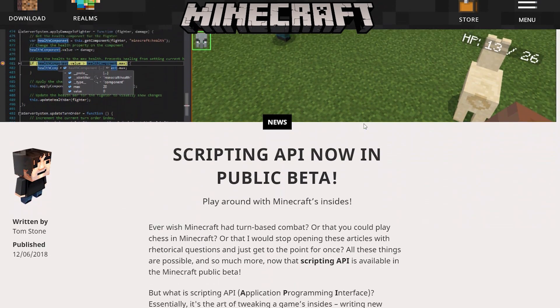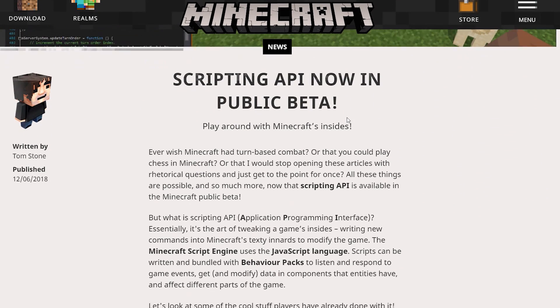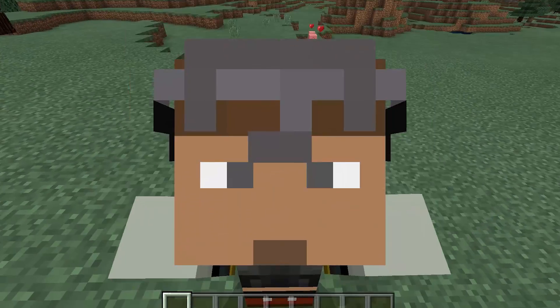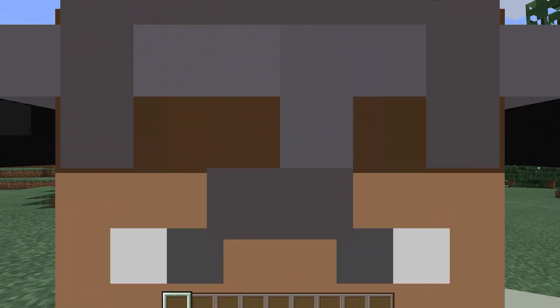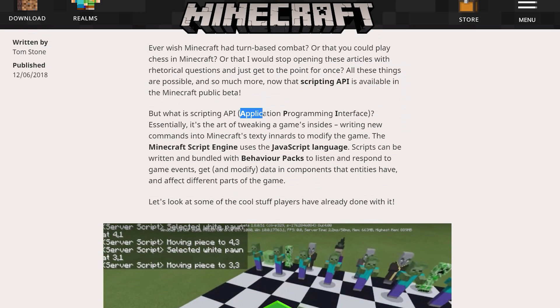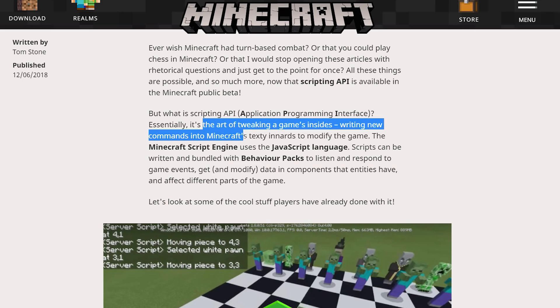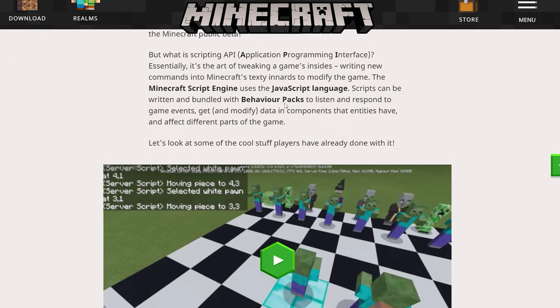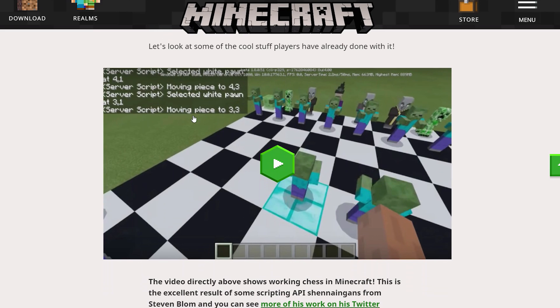Let's read on further. 'Scripting API now in public beta — play around with Minecraft's insides. Ever wish Minecraft had turn-based combat or that you could play chess in Minecraft?' An API is an application programming interface — it's the art of tweaking the game's insides, writing new commands into Minecraft's text to modify the game. The Minecraft script engine uses the JavaScript language. Scripts can be written in behavior packs to listen and respond to game events, get and modify data in components entities have, and affect different parts of the game.